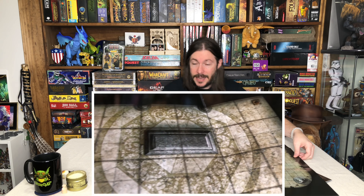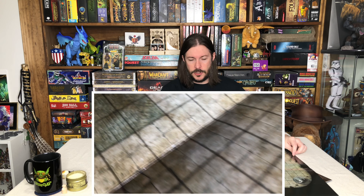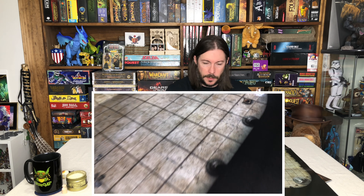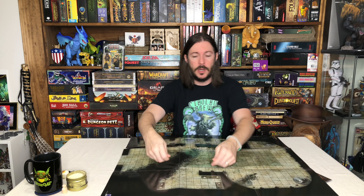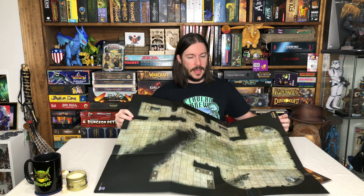So you'll see it's a nice big map. Here you'll find the crypts — this is one of the near-end-of-adventure layouts. It's not giving away too much: you've got some crypts, some different little areas the players can explore. You can cover those areas up with pieces of paper so they don't really know what they're walking into, if that's something you might want to do — that can always be fun.